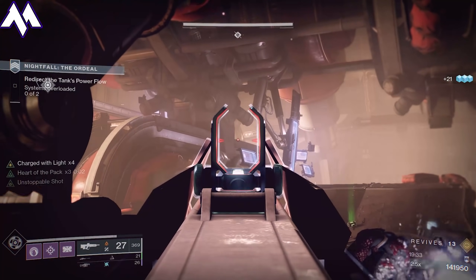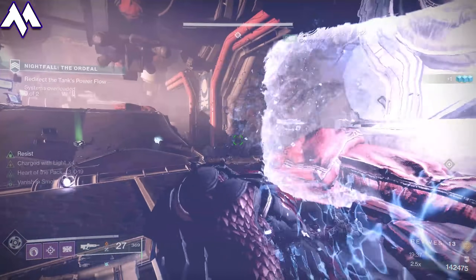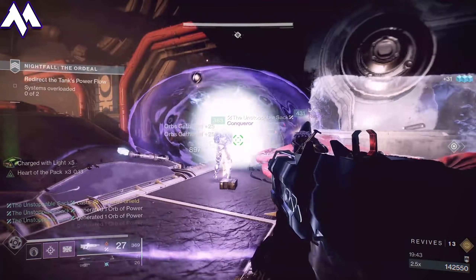As soon as you go into this room, there are going to be two Scorpiuses — two turrets — that you're going to need to kill. Have someone pop their shield after getting all these enemies toasted. Focus up on those two turrets and then turn your attention to the right where there will be a Barrier Champion and some adds. There's one turret there and one on the far left side. Focus up on the right-hand side, here is the Barrier. Focus up on him, throw a Suppressor, and you're good to go.